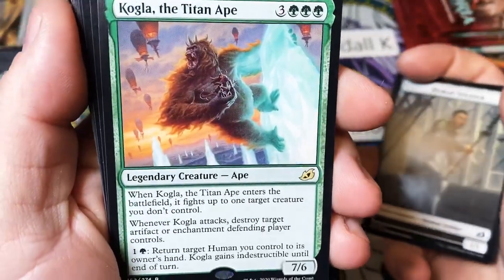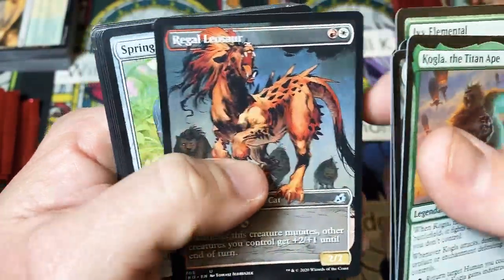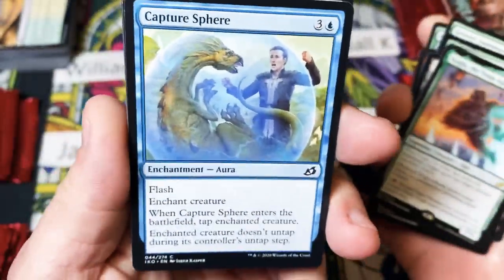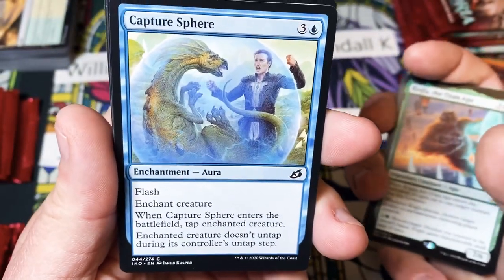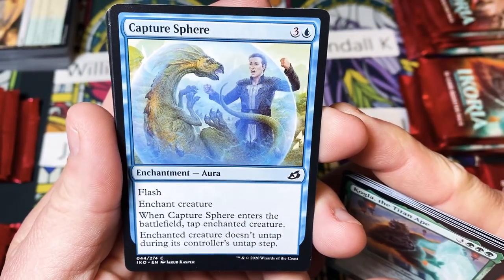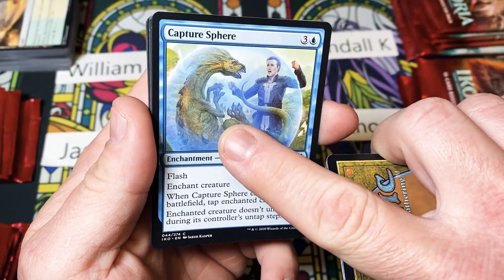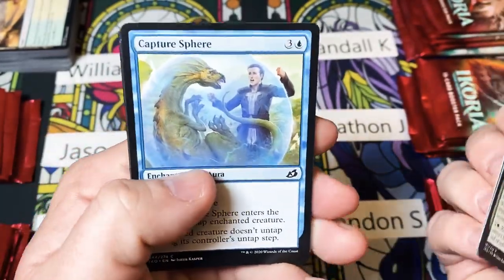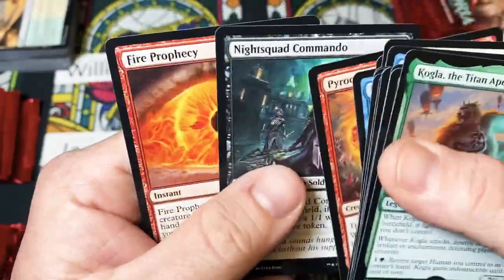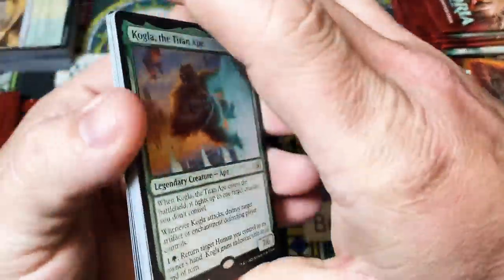Kogla right off the bat — not too shabby. I was reading through the comments and I didn't realize this, because the other two cards were red, but this is the same setup — you got the little guy and you got his little buddy. Here he's in a bubble and he can't get to him, and then I guess in the other ones he's finally reunited and all that good stuff. Oh, I should read Kogla. I got distracted.